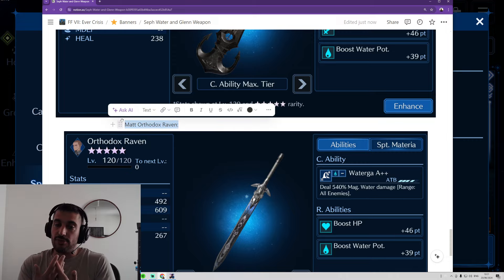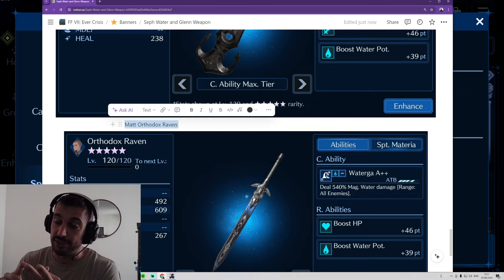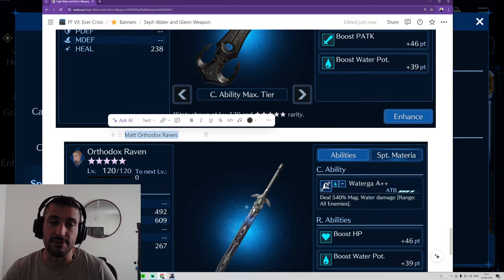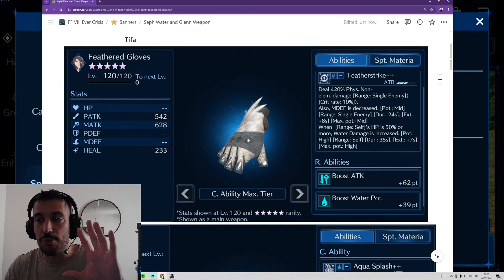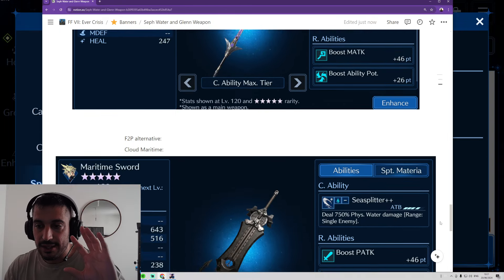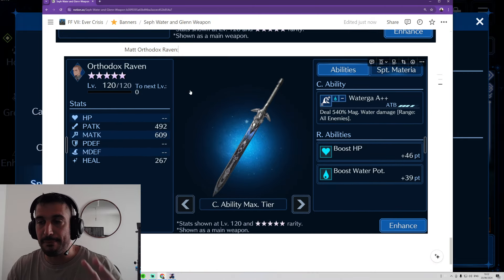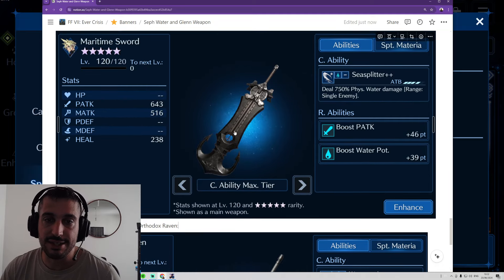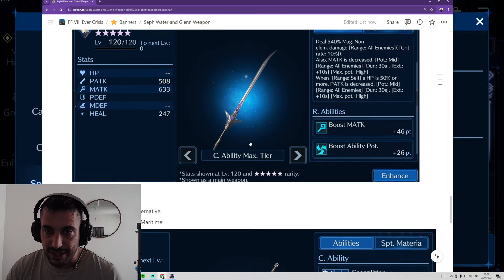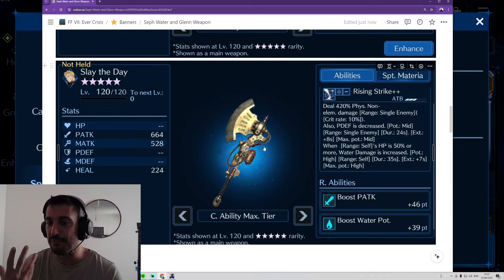If you bring Aerith and you have the new weapon, you can do physical attack up. Then maybe Aerith, Sephiroth, and Glenn is a better team. It depends if you have Tifa or not — personally I don't have Tifa, who is the key player. Tifa can do so much damage. Some of you guys did videos where you were covering more than a million damage with Tifa — that was insane. Definitely Tifa will do way more damage than Glenn, for sure. The good thing is that now Glenn can buff himself, so he's a more competitive unit.